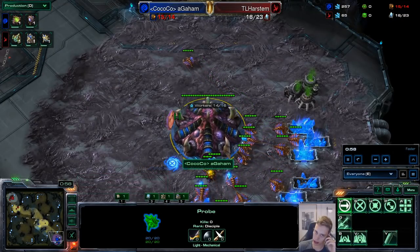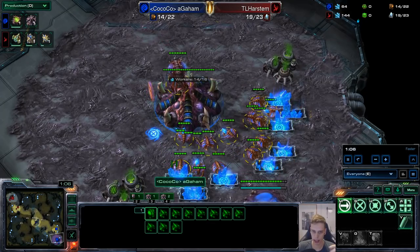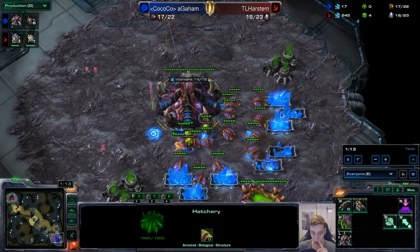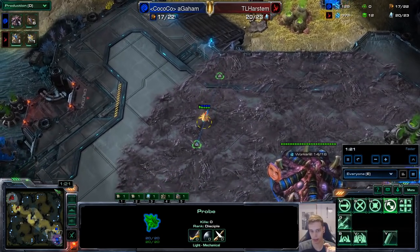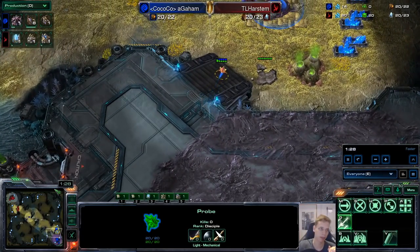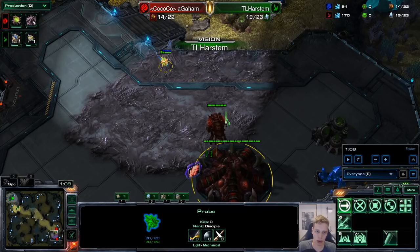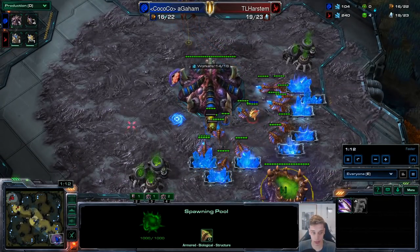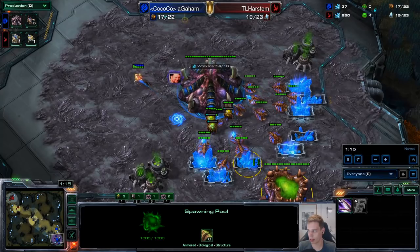So I was asking him: two gate before nexus? Most people do two gate before nexus. Agaham is a very good player, between 6,100 and 6,300 on the European ladder and an absolute expert in early pooling — very knowledgeable on the theory of 16 pool, even more so than Bly. The tells here are: the overlord popped very late, and instead of a pool finishing at 1:26, we see it finish at 1:12 — about 14–15 seconds faster. That's a big tell.